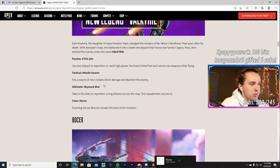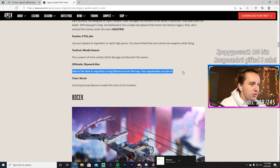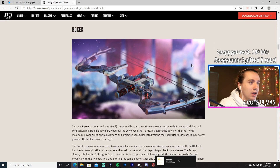Her tactical is Missile Swarm — fire a swarm of mini rockets that damage and disorient enemies. They come out in a rectangle shape: three across and four down from your perspective when flying. Her ultimate is Skyward Dive — take to the skies to reposition a long distance across the map, and squad mates can join in. She's a recon character so she can scan survey beacons, and while skydiving she has threat vision to ping enemies on landing.